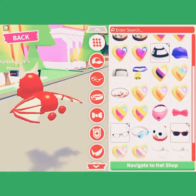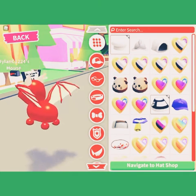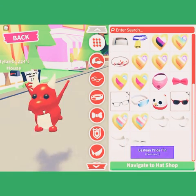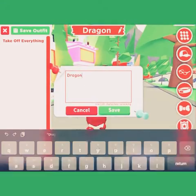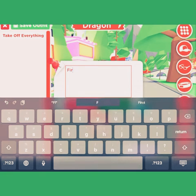What should I add to it? We gotta add a heart to it. Guys, I was hoping I would get a unicorn, but I got a dragon. We're gonna name him Fireball.